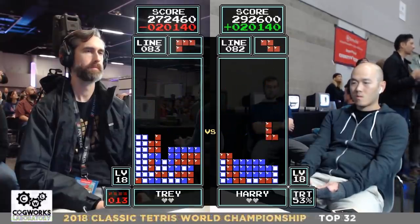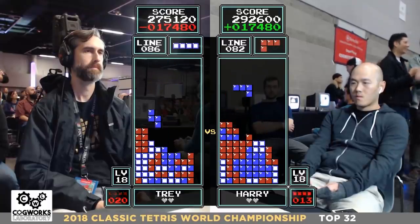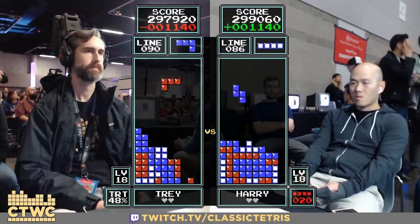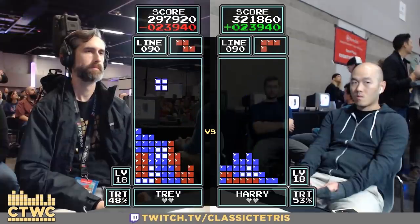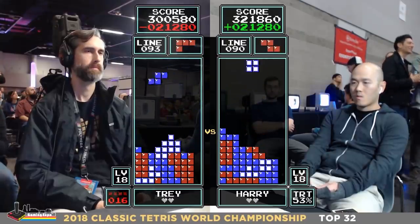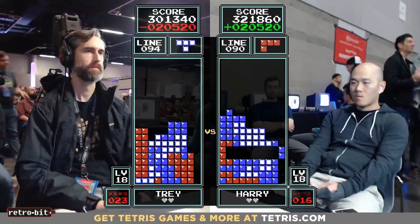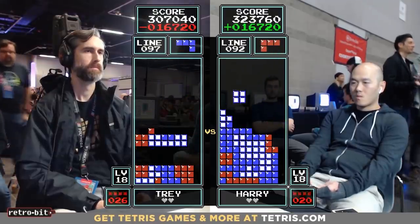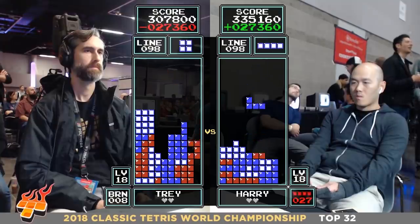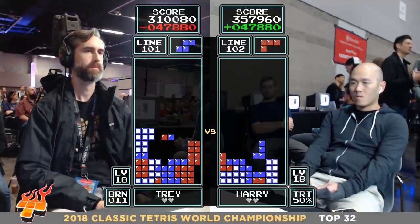Harry looking real clean right now. Trey with a little drought — both players ready and waiting. Here it comes for Trey — boom, Tetris for Trey! Harry takes a triple because he's experiencing quite a drought, then gets the long bar, maintained his Tetris readiness and capitalized as soon as it came. Takes the lead by a Tetris. And another drought — drought after drought. That's classic Tetris. Harry gets through clean with Tetris doubles, his lead up 47,000 points.